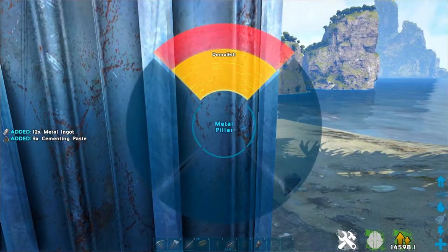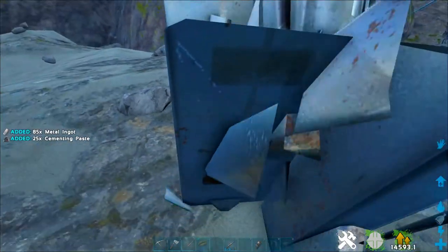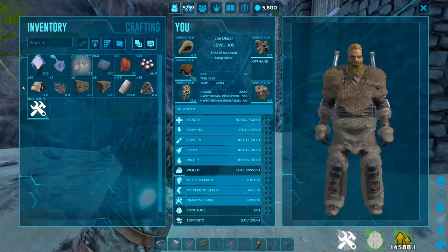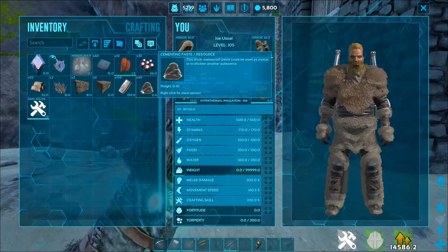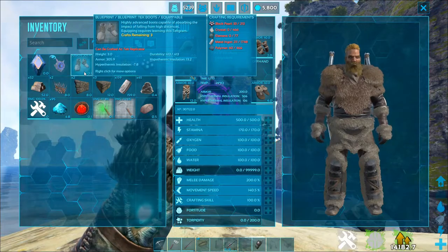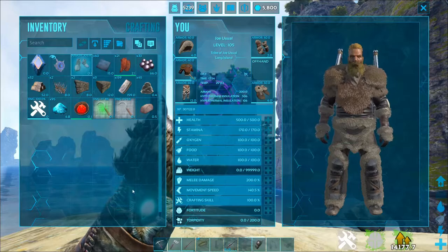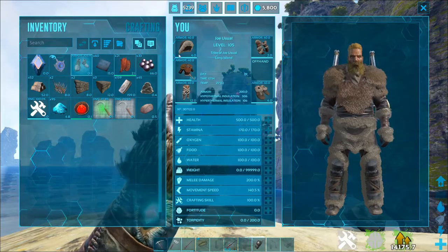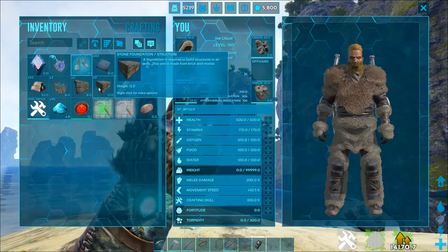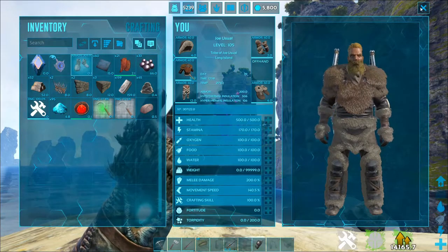You can get cementing paste and metal ingots by breaking those structures down. Breaking it all down we got about 159 to 200 metal ingots and some cementing paste. The black pearls are cool, but honestly I don't think it's worth it. I'd much rather spend my hexagons on cryopods, to be completely honest.